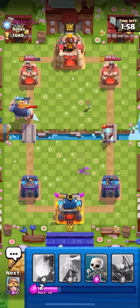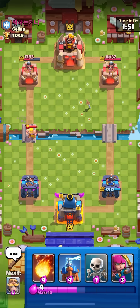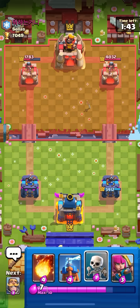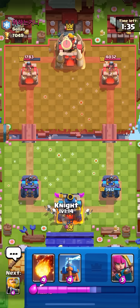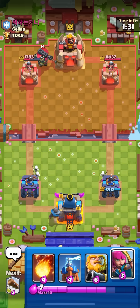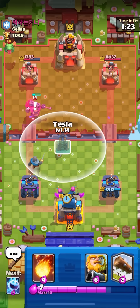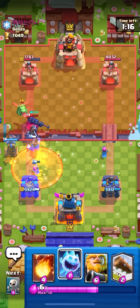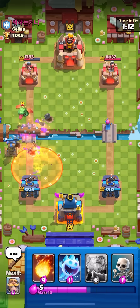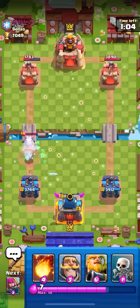He's at two elixir so he's not going to be able to do anything. That was some insane damage - I could try to get back to RG and go in but I don't want to overcommit. I'll play some defense and try to go in later. He's got Skeleton King, Baby Dragon, Poison, and Graveyard so he might go Baby Dragon in the back. Skellies in the back to cycle. He's one card off Ice Wiz so I don't really want to go in. Could try to get back to Ice Wiz and play a Tombstone on top of my RG - of course I'd log it but it wouldn't get damage. Tesla high over here to DPS the Skeleton King - played it on the left so the Ice Wiz can't kill my Tesla.